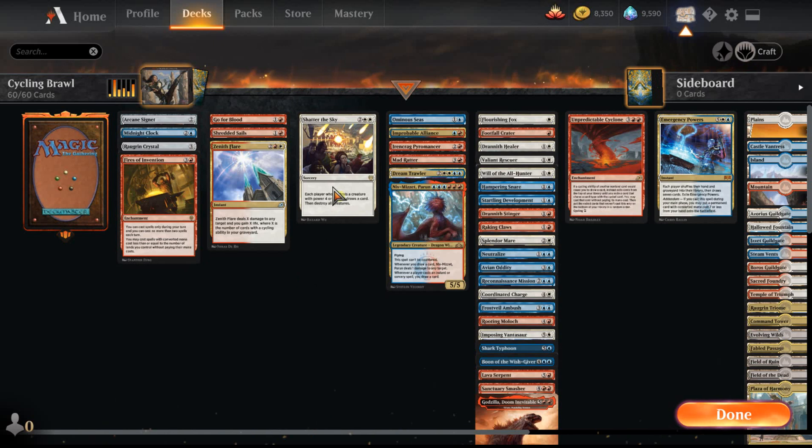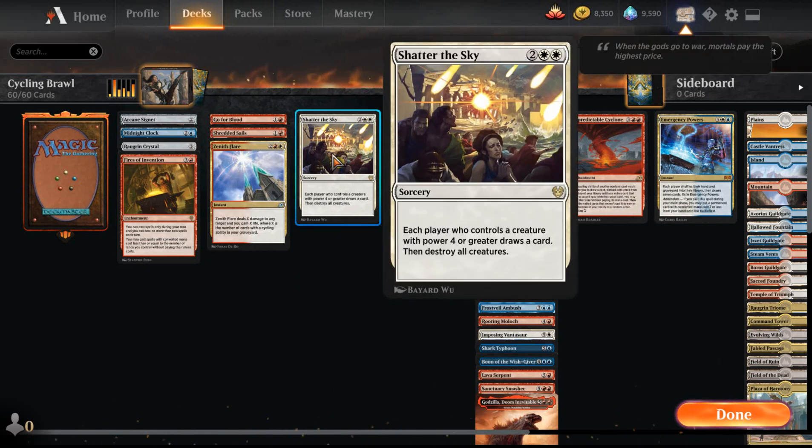In terms of board wipes in the deck, I'm running a one-of Shatter the Sky. I had this deck built a little bit differently, and as I was going through it applying a template I copied off of the Command Zone podcast — modified for Brawl — I didn't really have any board wipes. I probably could use more, but I wanted to play with more cycling cards, so I included the one Shatter the Sky to wipe the board if the opponent starts playing too many creatures.